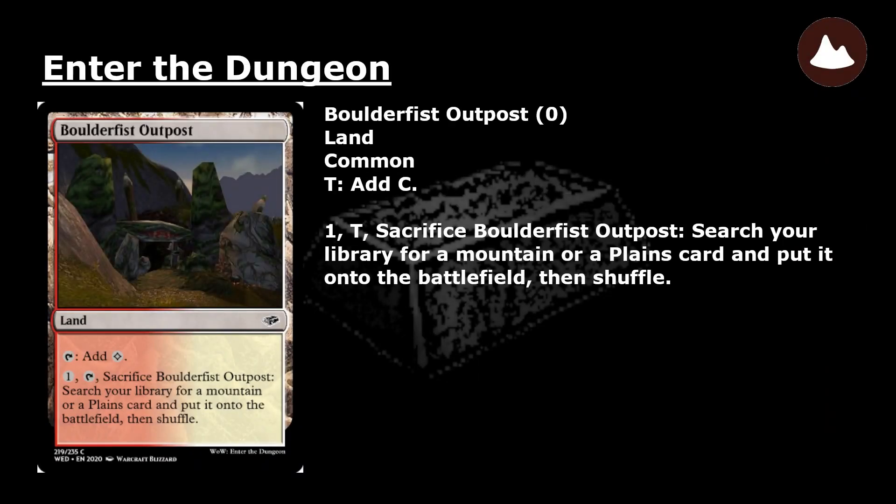Bolderfist Outpost: a common land. Tap: add colorless mana. Pay 1, tap, and sacrifice Bolderfist Outpost: search your library for a Mountain or a Plains card and put it onto the battlefield. Then shuffle.